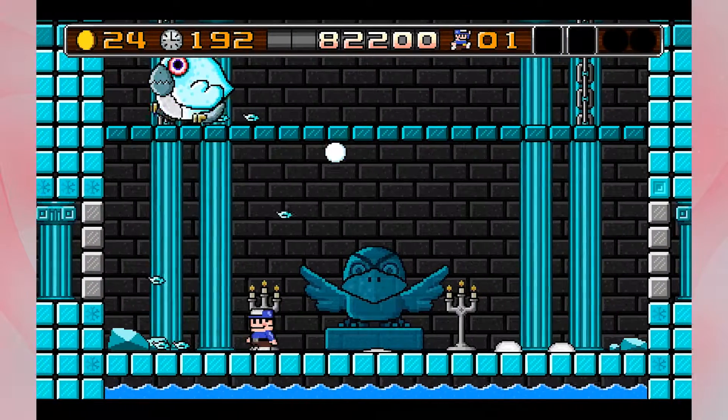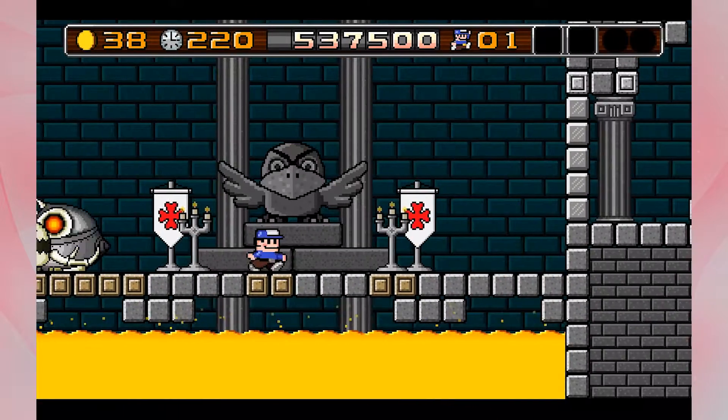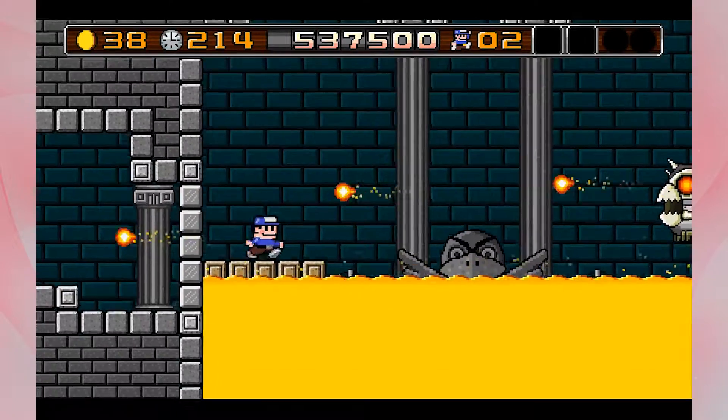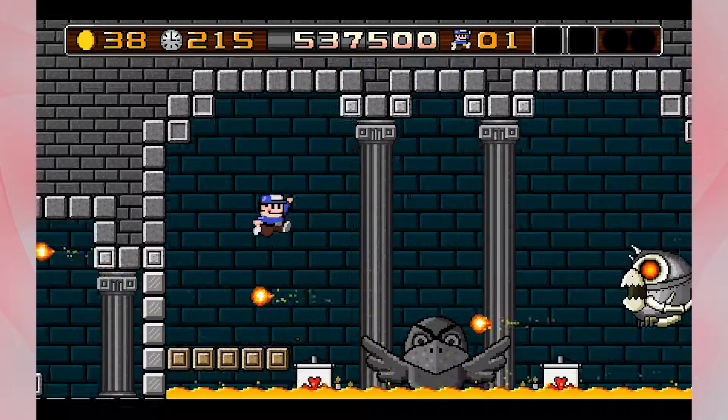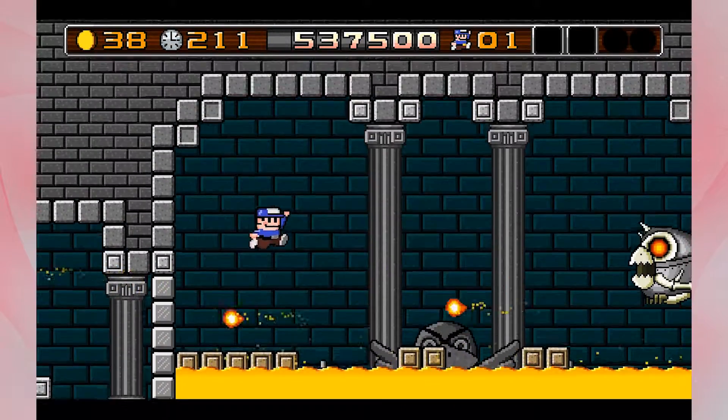Until you get to the final boss — the robot bird. Holy crap, was this guy difficult. But once you finally defeat him, you're told that the game isn't actually over. You need to go through and collect all the secret coins in all the levels.